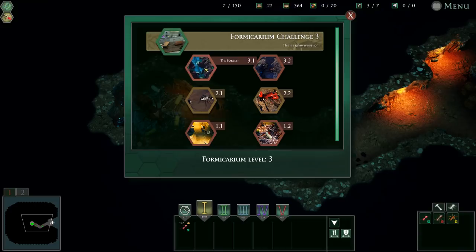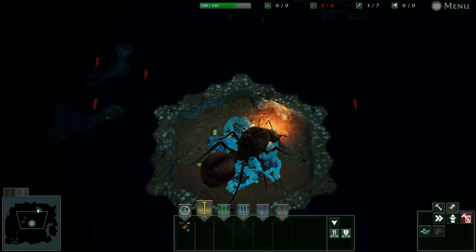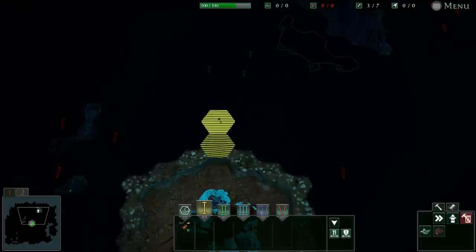Let's go to the harvest. Look at this — I love the artwork for this game, it's absolutely incredible. Ants are fascinating creatures. Okay, it looks like this is the exit to the cave.